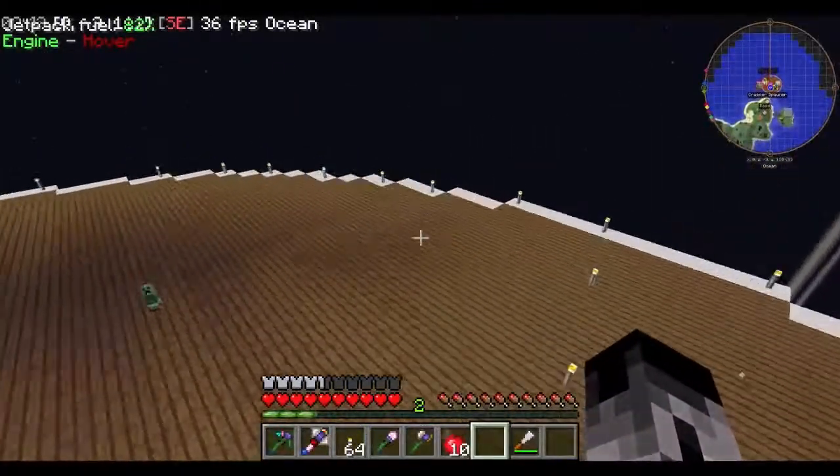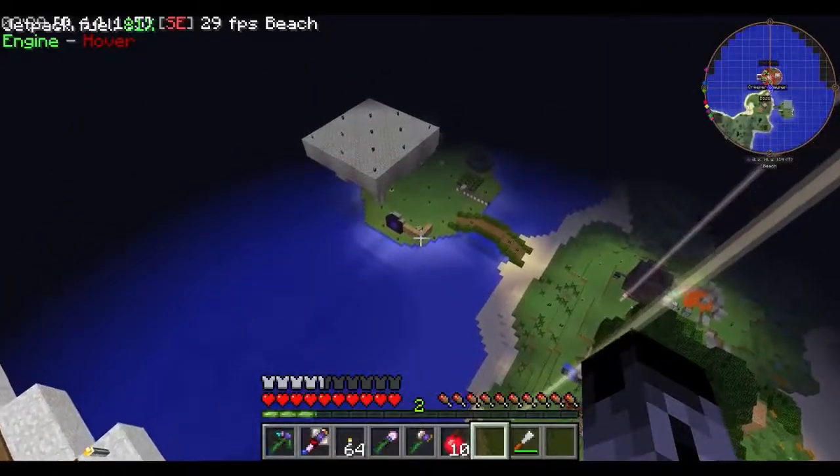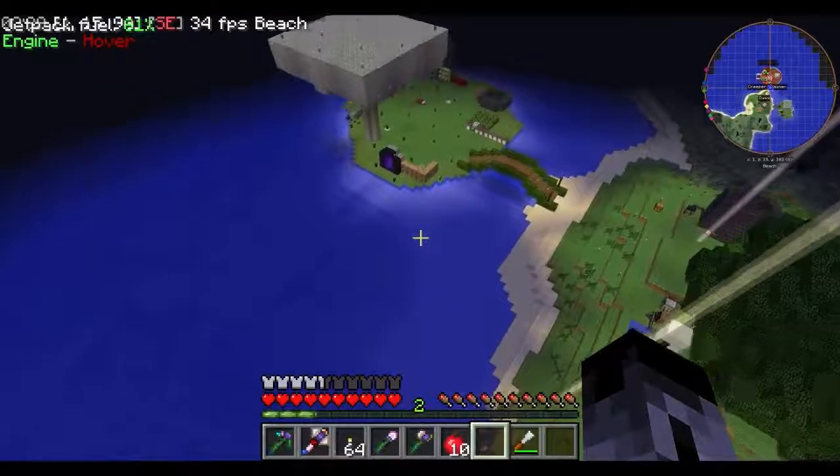Add an extra barrel to the end of your tree farm, because now it's shearing leaves. Well I'm gonna bring some barrels and stuff then. Add server lag by throwing a bunch of graphite bars on the ground. Easy fix. What's down here?